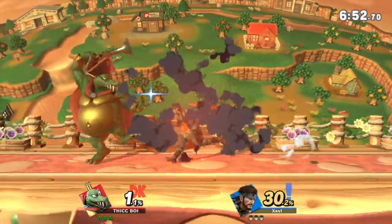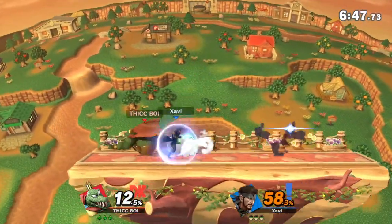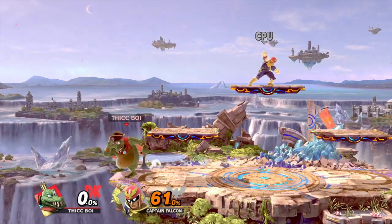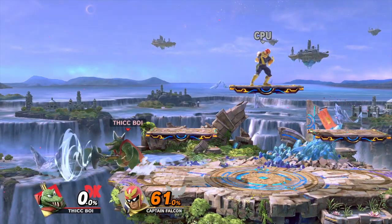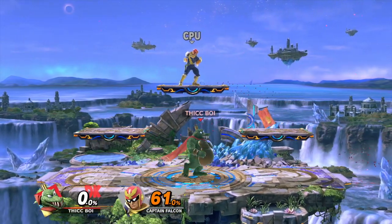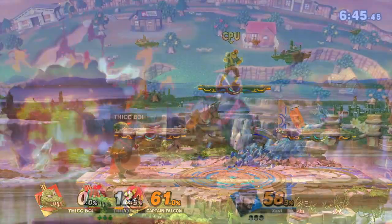Other moves that can combo with a lingering offstage cannonball are a weak hit down air and an onstage two-frame down tilt. Lastly, if you're playing against a character who you know is going to grab the ledge or has an extremely weak recovery, just sit at the ledge and use the suction from your blunderbuss. This is especially good against characters who have to grab the ledge, like Captain Falcon or Lucario.